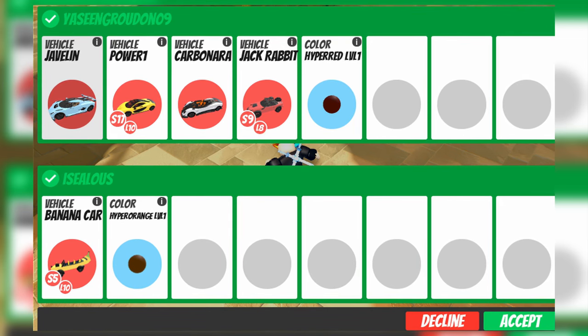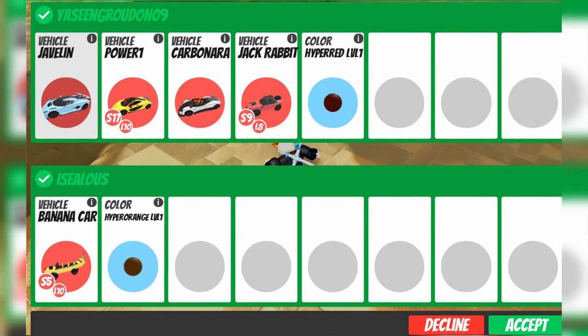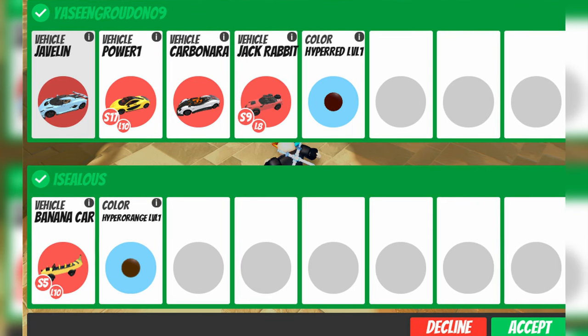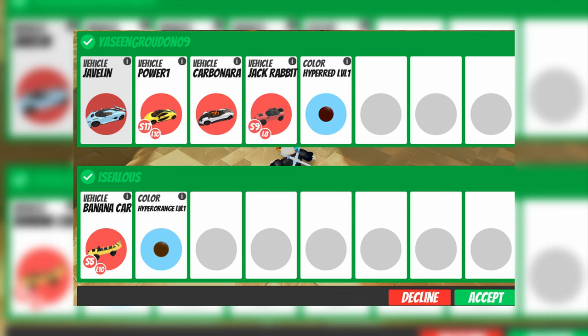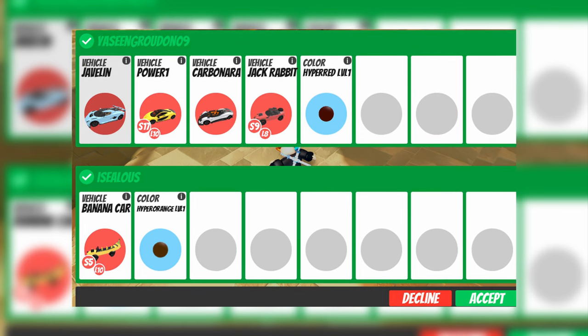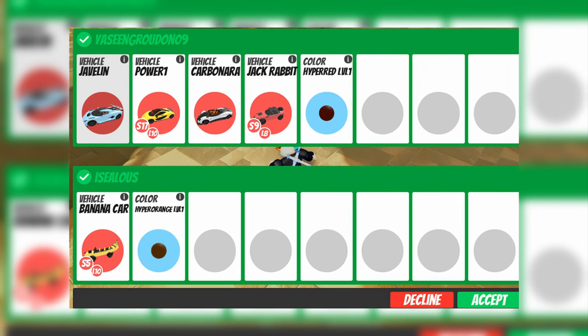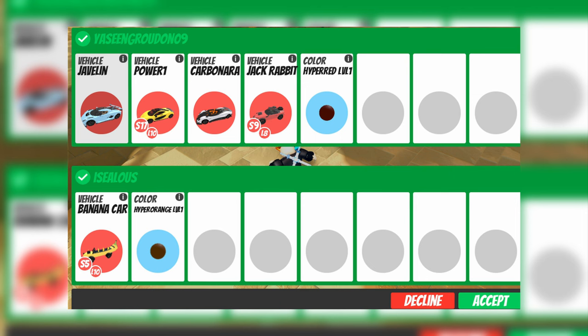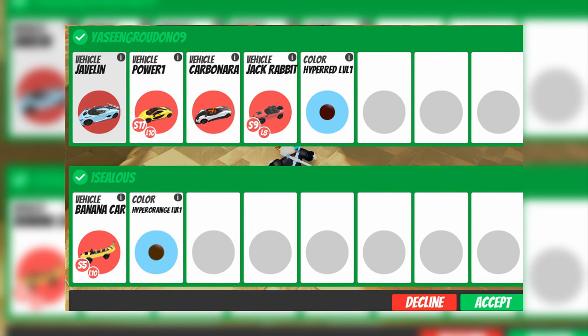We have the Javelin, which is a very good stable vehicle right now at 12.5 million easily. The Power One has actually been fluctuating a lot recently — I have it listed at 5.5 million on JailbreakTrading.net. He does have the Carbonera, which means this trade was fairly recent. The Power One is definitely rising — 5.5 million might be understating it right now, and it may actually increase to 6 million.